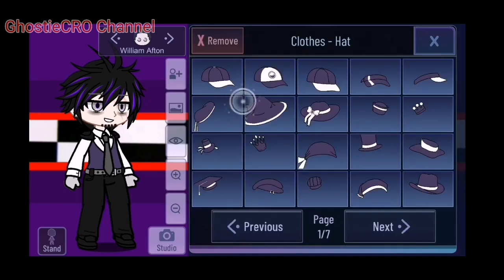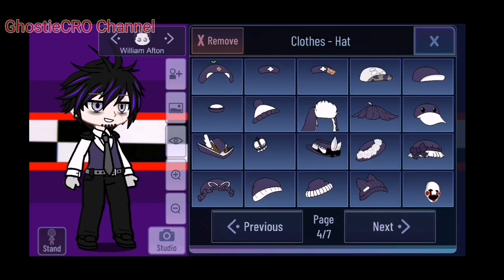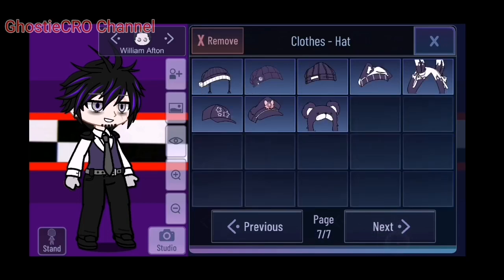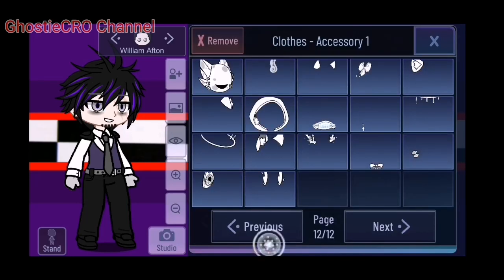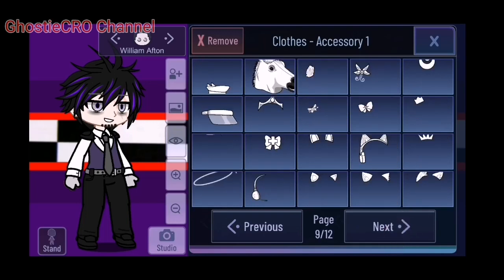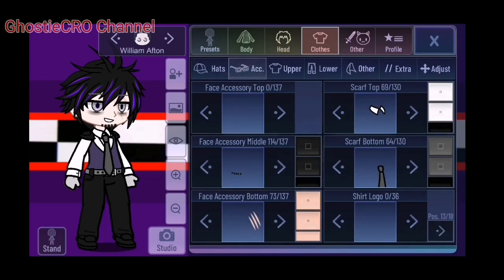I hope that maybe they can add items for Chica, Bonnie, Foxy, and Freddy at least - to be available. Or they add all other animatronics as masks or anything. Yeah, I think that's what is needed. There isn't much here, but I hope there will be more.